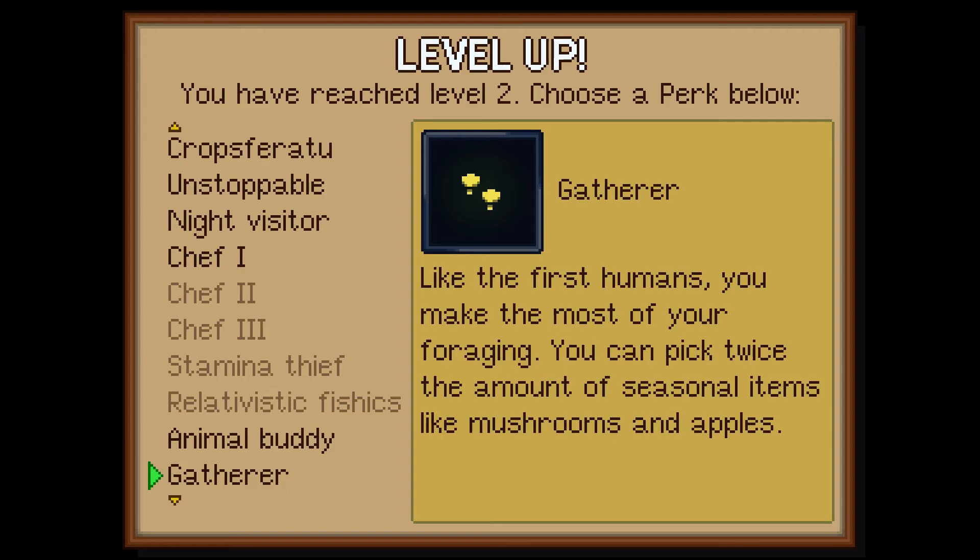Gatherer — like the first humans, you make the most of your foraging. You can pick twice the amount of seasonal items like mushrooms and apples.